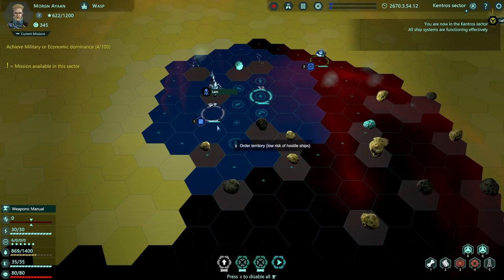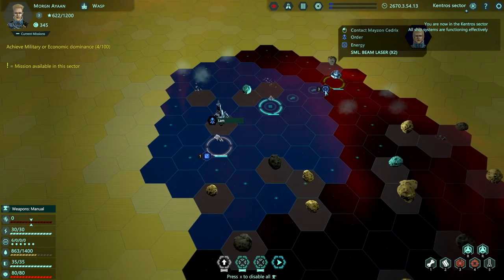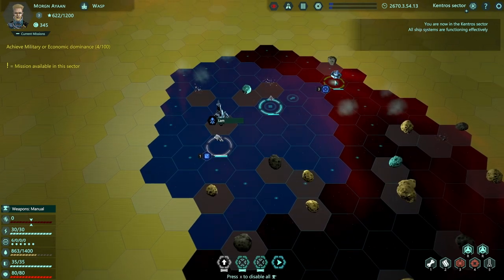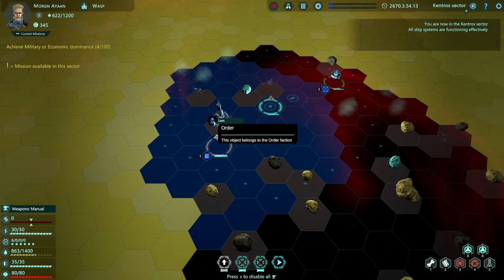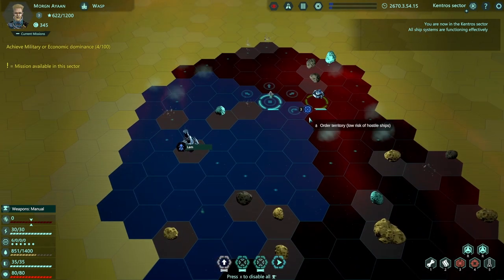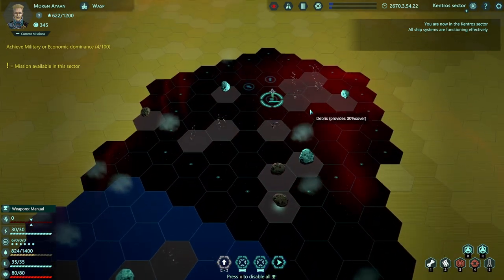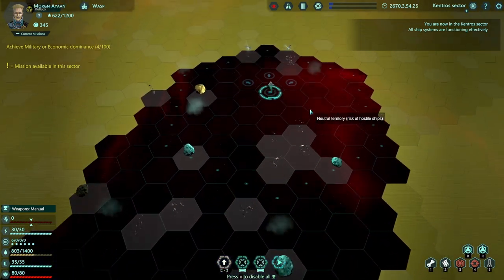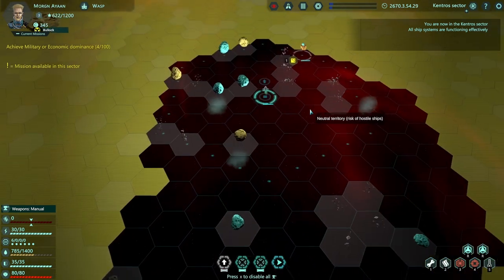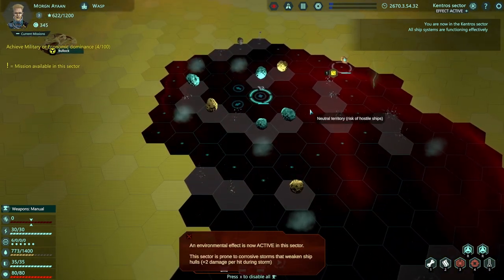I appreciate how fleshed out the world feels. You'll see people just kind of milling about doing their thing, miners doing their thing. I believe this is a station that belongs to my faction, and these guys all belong to my faction - they've all got that blue icon. They will come across pirates and stuff. The combat is actually really cool - you can get very into the moment-to-moment combat.